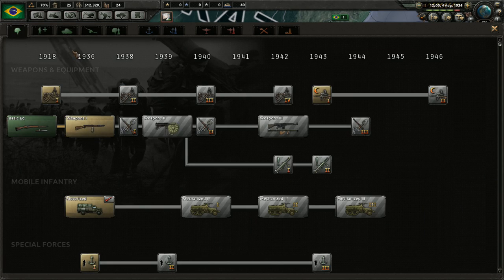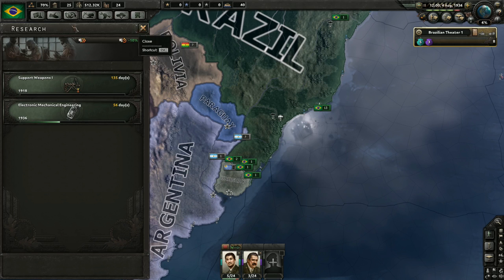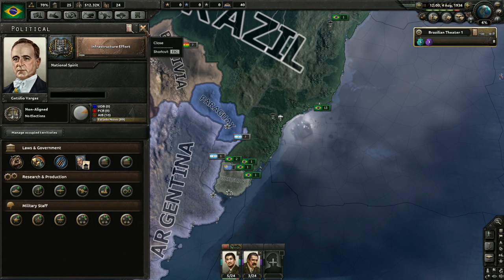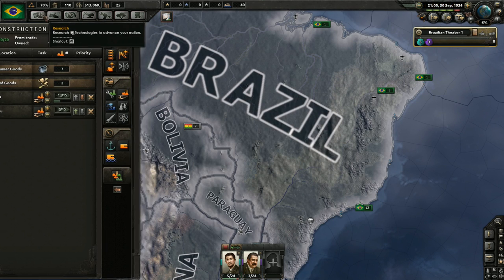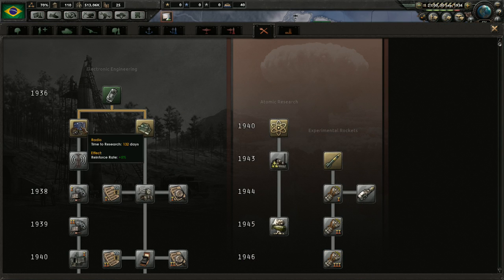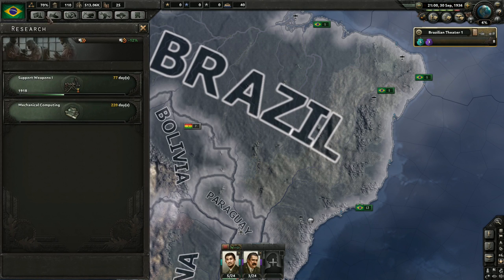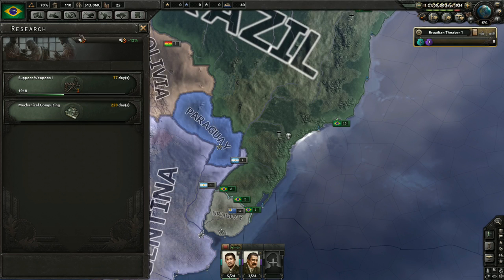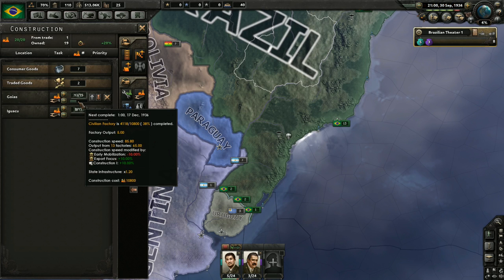Eventually I'll have a dedicated research thread for land doctrines, but we're not there yet. Let's just do a basic upgrade to weapons and equipment for infantry until we get to 1937 and lose the research penalty. There's the electronic mechanical engineering bonus giving me a little research bonus, plus another 3% research time reduction coming off. That's going to take 220 days but it's worth it. I've just completed my first civilian factory - I've got 13 of them working on the next one, which is coming along nicely.